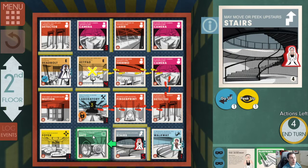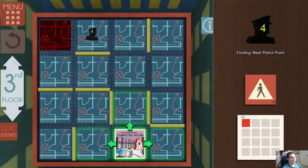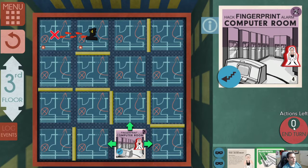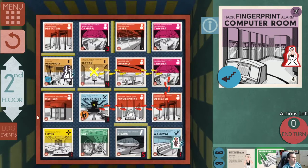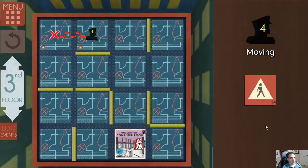The safe has an X on it because only the keycard holder can hack it. Let's peek up — there's a fingerprint alarm. Let's go over there and hack it — add viruses, boom! That is really good because there's a fingerprint alarm right in the way. Having four hacks on that is perfect.